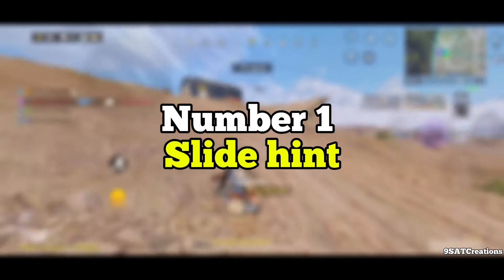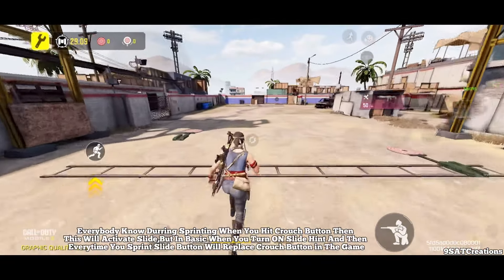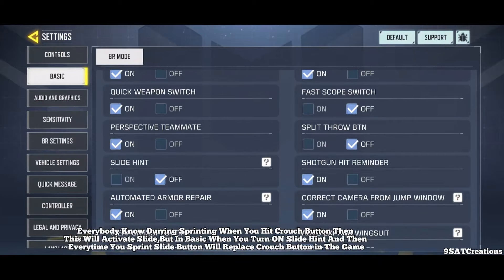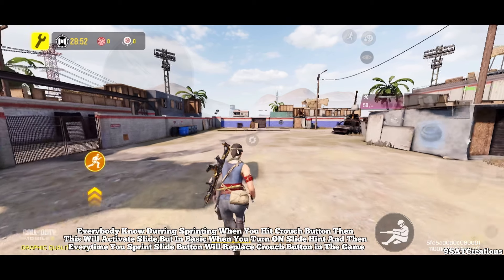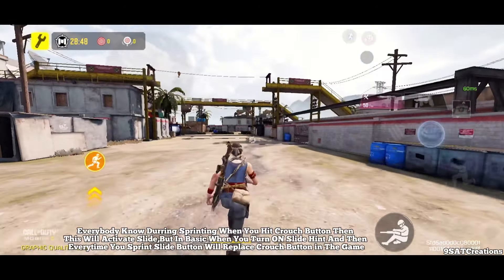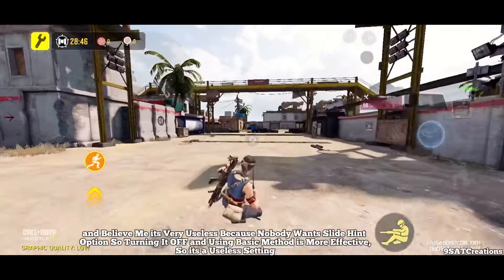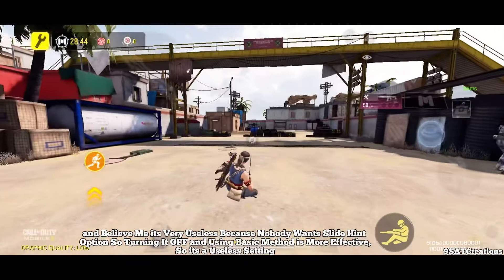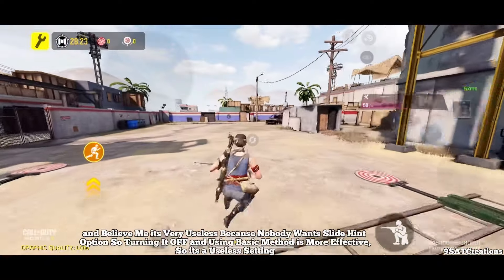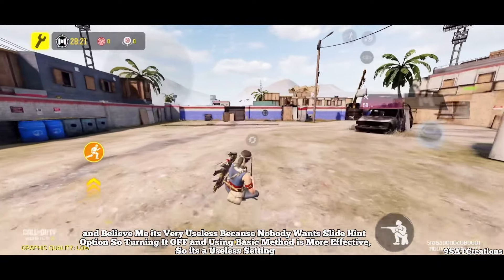Number 1: Slide Hint. Everybody knows that during sprinting, when you hit the crouch button, this will activate slide. But in basic, when you turn on Slide Hint, every time you sprint the slide button will replace the crouch button in the game. It's very useless because nobody wants the slide hint option, so turning it off and using the basic method is more effective. It's a useless setting.